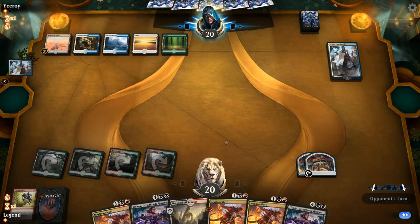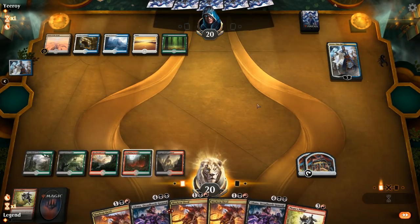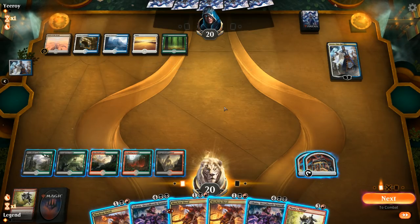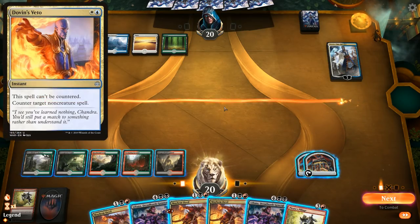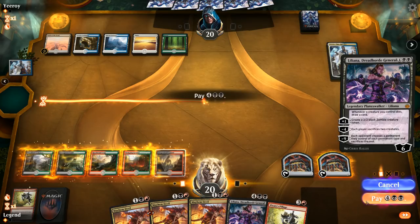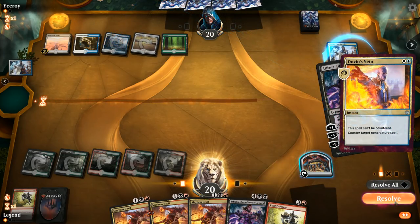The opponent says go — they can play their ramp spell at instant speed. I could play a Mayhem Devil and then play a second Pirate's Pillage, sacrificing two treasures to kill Teferi and making two more treasures. I could just slam down a Liliana, sacrificing a treasure and making a zombie — that would also be reasonable. Don't know if the opponent brought in Dovin's Vetoes. Could play double Mayhem Devil, and that could be bad if they have a Time Wipe. I think I'm just playing one Liliana here and hope they don't have a Dovin's Veto.